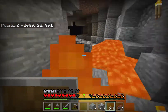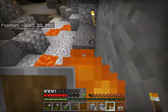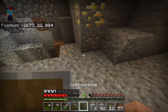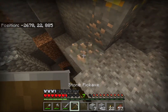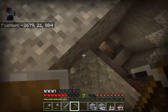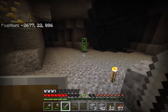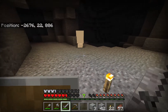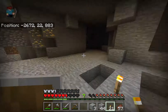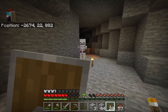We got some gold ore here, but we can't get that with a stone pickaxe — unfortunately that's okay. We got some gold ore here. Oh — an enchanting bow! That's fine, no big deal.